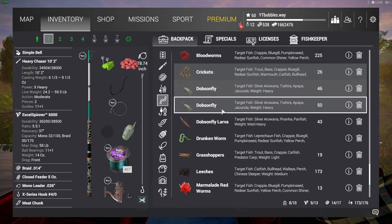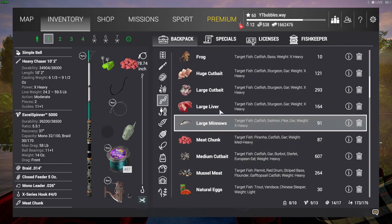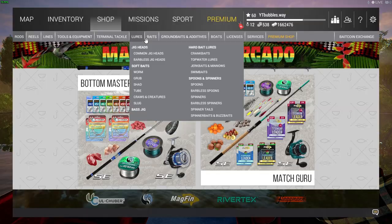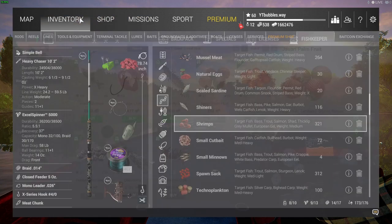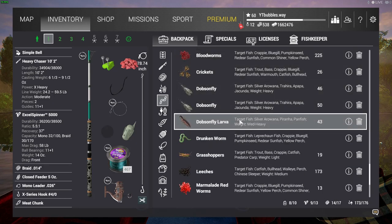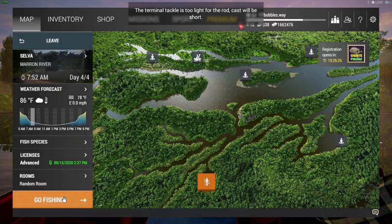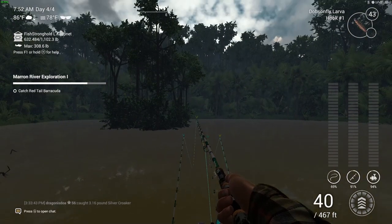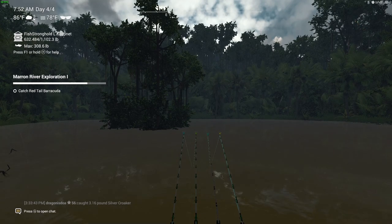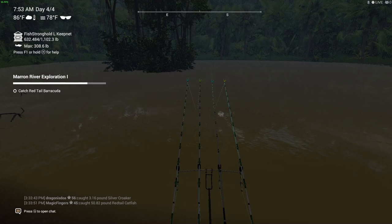I don't have any centipedes — let me check if I can buy them from the shop. No, it doesn't have them. That's okay, I'm pretty sure we will catch it. This fish is probably going to be the one that takes longest to catch. I'm going to stay at this location and try my best to catch it here. If I can't, last resort I'll move. If I do have to move I'll bring you back to show you that. Sometimes when doing these missions you do have to move around a little bit.